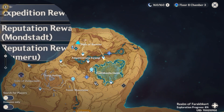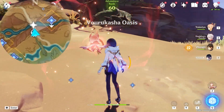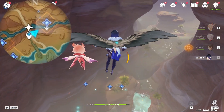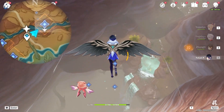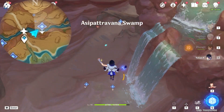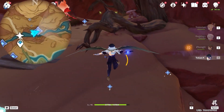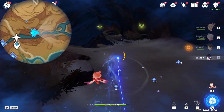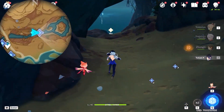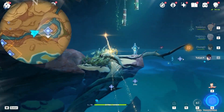All right, then let's teleport to this waypoint. And then let's head towards northeast — upper right on the minimap. Jump down here, there's an entrance. Here, let's teleport across.